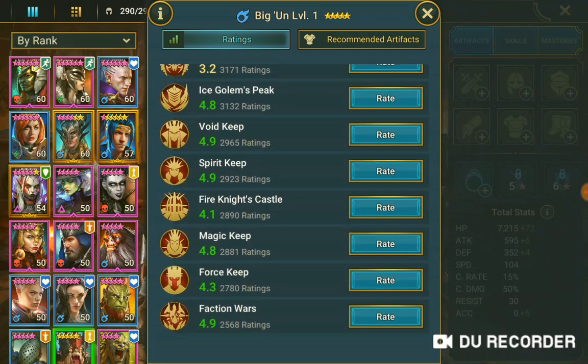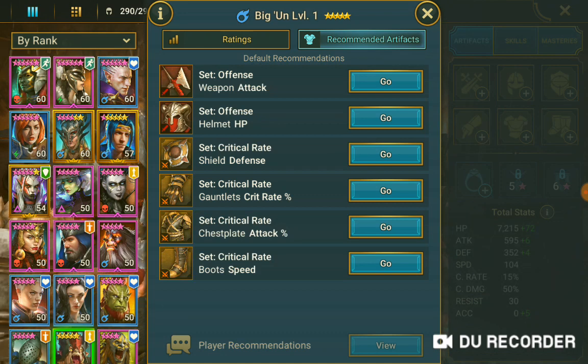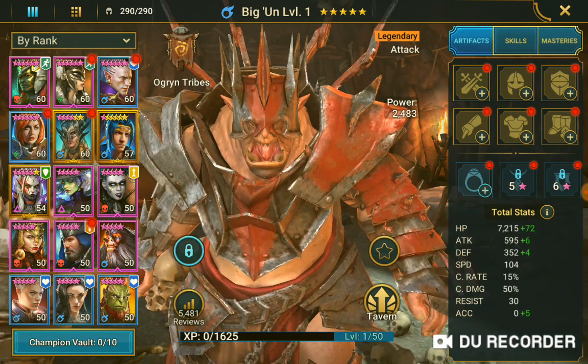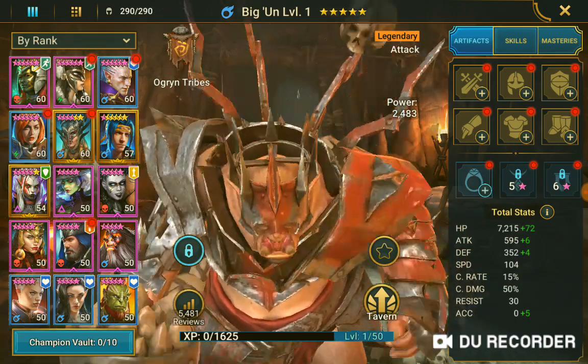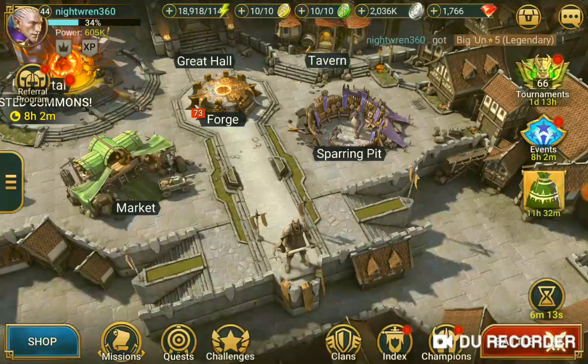4.9 rating. The only thing he doesn't really do is clan boss. He's got weapon attack, helmet HP, shield, defense, critical rate percents, chest plate attack, and critical speed. I know I'm going to have to do some runes to get the right gear for that. But I'm definitely going to start working on Big Oom. And that is my boosted summonings for Raid Shadow Legends.